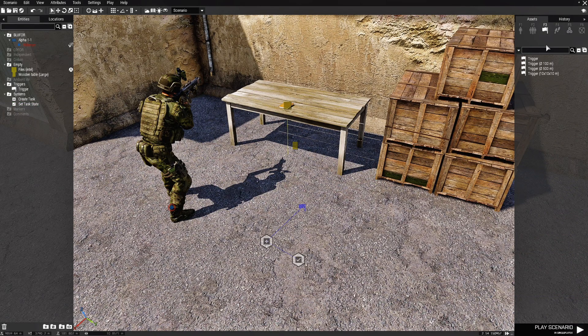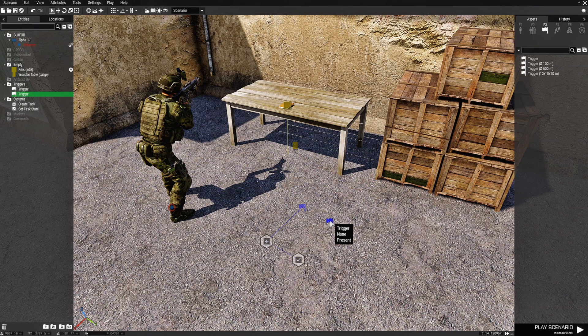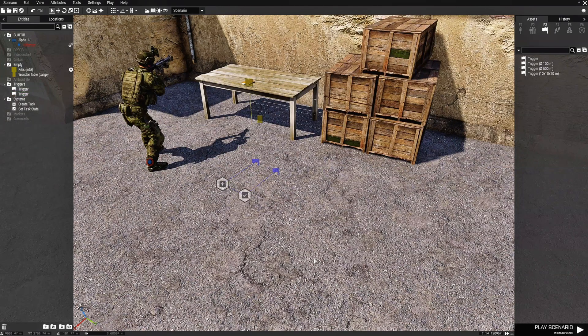Then we're going to go back to Triggers and choose a trigger without a size, place it here. Edit the trigger and in the condition box put 'alive OF'. OF is going to be the officer that we need to place yet. In the activation box we're going to put a hint — type: hint "You have killed the officer!" — then semicolon. Right-click the trigger and sync it to the Set Task State module.